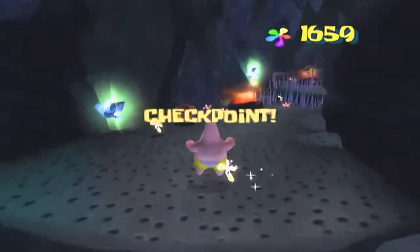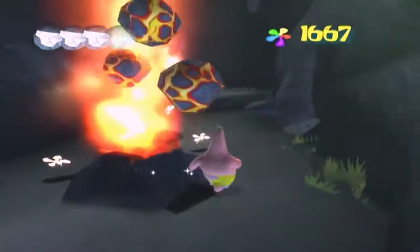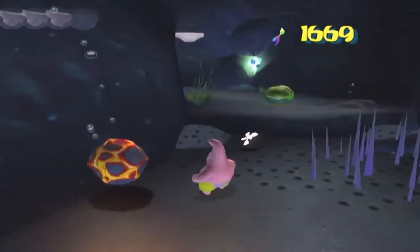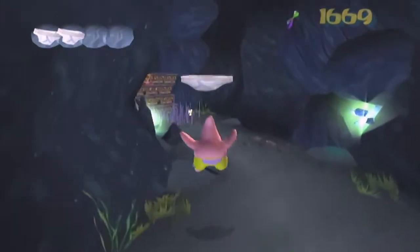Here you want to wait for the spikes to descend into the ground so that you can jump your way across them. Basically, you want to watch the timing so that you know when the spikes descend into the ground, meaning they're not going to come up for a little while, so you just need to jump across and make your way to the other side.